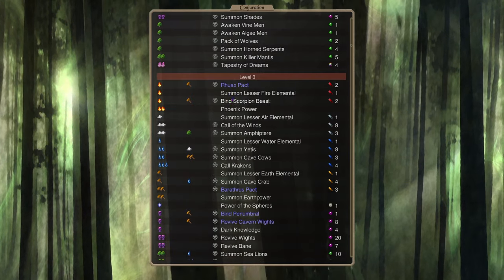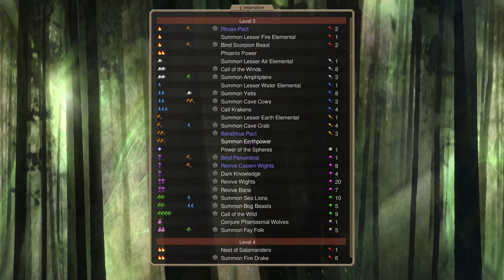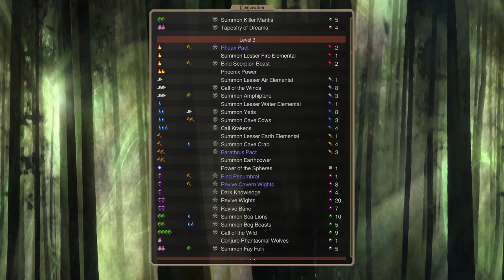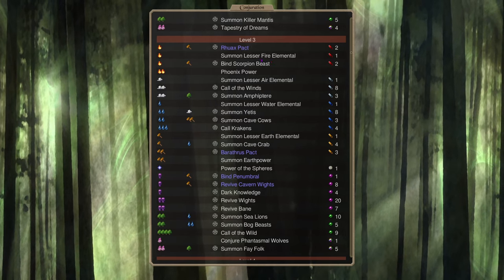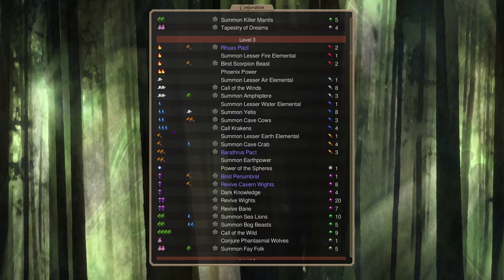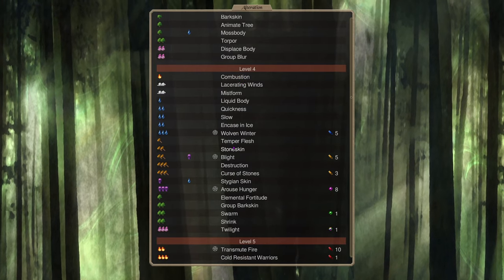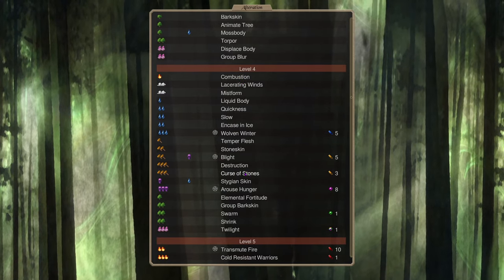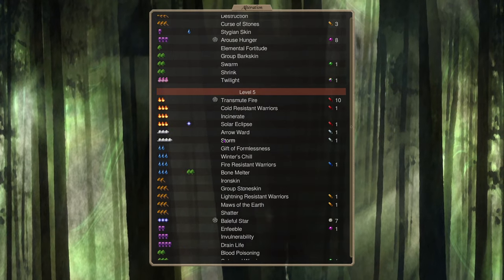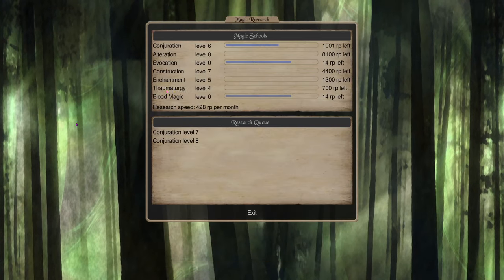Rushing Conjuration 3 early is really good because of all your unique national summons, in addition to Summon Earth Power — one of the best spells — as well as lesser elementals. Even though they've been weakened in Dominion 6, they're still very powerful for early wars. Rushing Conjuration 3 is still great. Alteration 4 is also really good to rush: stone skin on your troops helps a lot, and getting all the way to Alteration 5 grants group stone skin, which is very helpful.